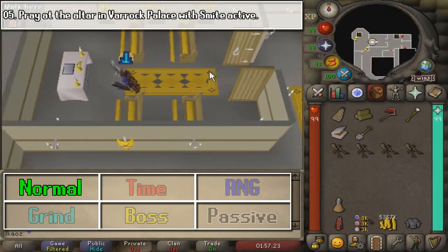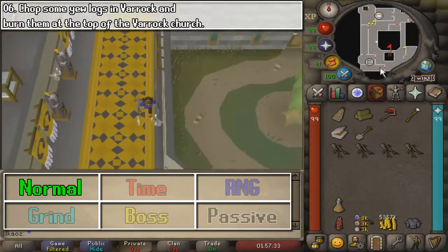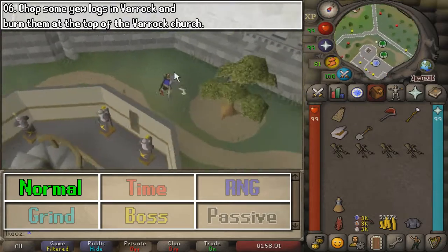Next, we are going to enter the castle and head upstairs and pray at the altar with Smite activated. After that, we are going to chop some yew logs in Varrock and then burn them at the top of the Varrock church. The yew logs are very close to the castle.